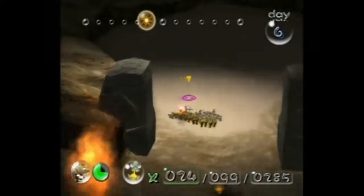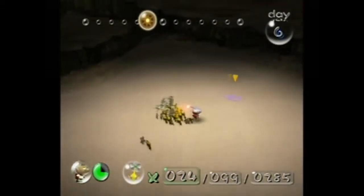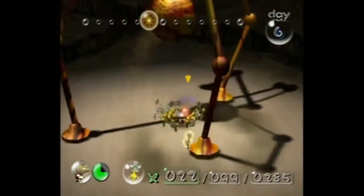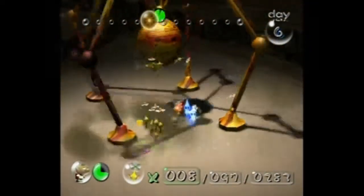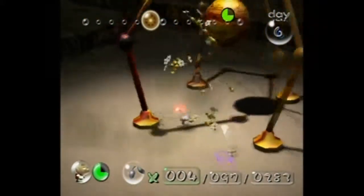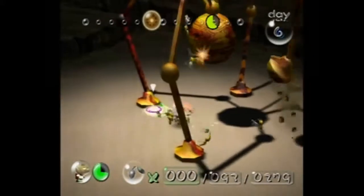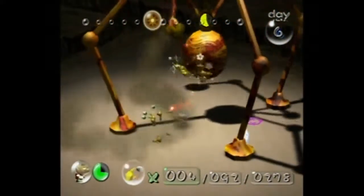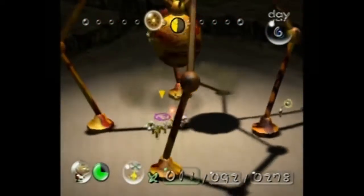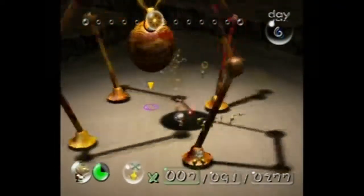We need the yellow Pikmin for this battle because we have to throw them up high. We're about to face... the Beady Longlegs! So in order to get Pikmin up to him, you have to throw yellows at his body. I may lose several Pikmin in this battle. It's fairly annoying, really, because he crushes them with his feet, as you saw. Besides this and a couple of treasures that require you to throw Pikmin very high, this is the only use you have for your yellow Pikmin, basically. We're not even gonna use them to carry the treasure because there's a bunch of fire outside. And he's almost dead anyway.